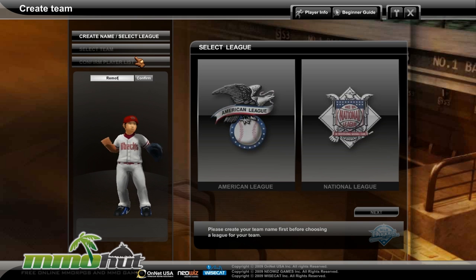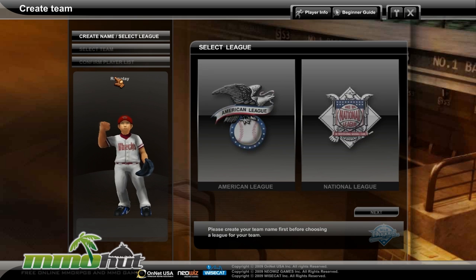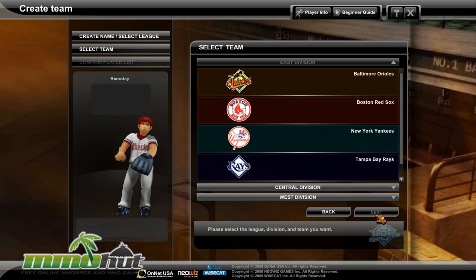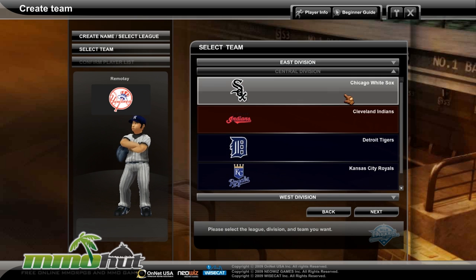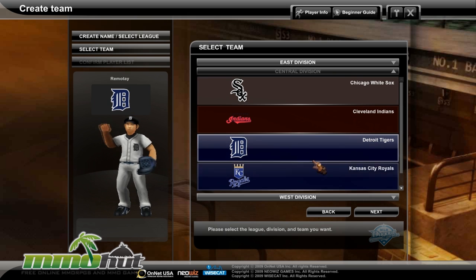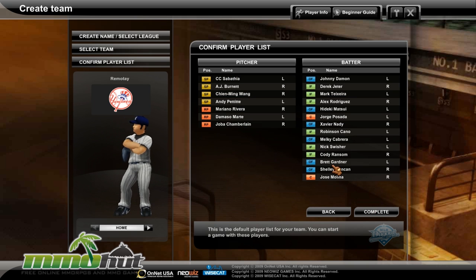So when you log in, you have to create your character. Let's confirm our name availability — that's the name of myself over here. Let's select one of our leagues; I'm going to go with the American League, because Americans only want to play baseball. And we can pick one of our teams — I'm going to go with the New York Yankees as my symbol. To be honest, I have no idea what these divisions mean because I am not a baseball fan, but I'm just going to select some stuff and see what happens.